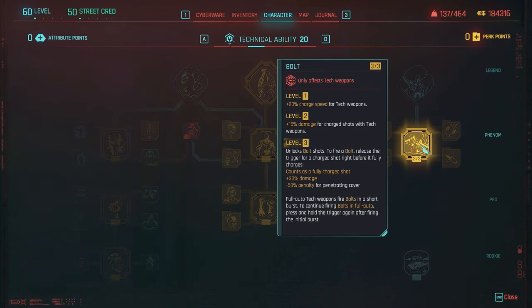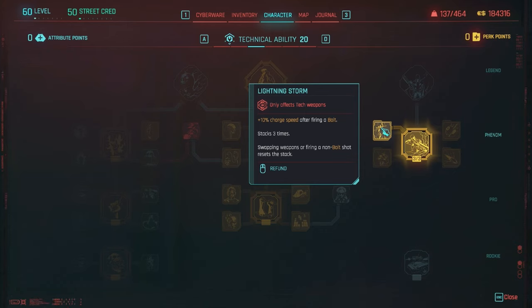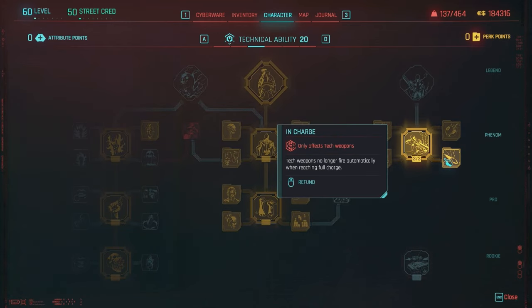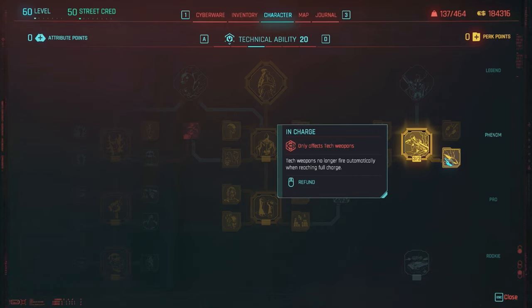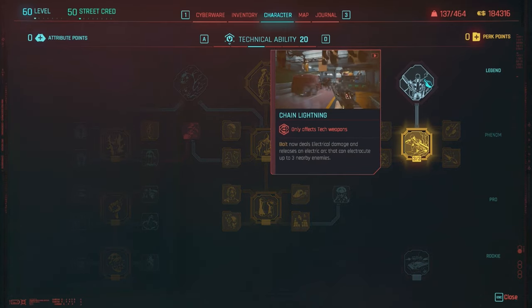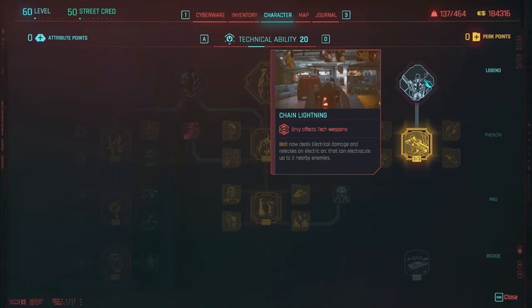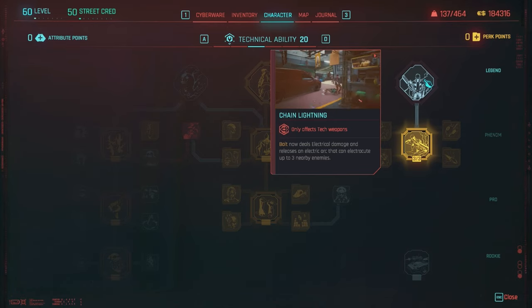The right skill tree under Technical Ability focuses on tech weapons. With Bolt, you get increased charge speed and more damage. To fire a Bolt, release the trigger just before the weapon is fully charged — it counts as a fully charged shot and gives plus 30% damage, but you lose the ability to penetrate cover. Tech weapons can shoot through three feet of concrete normally, so there is a trade-off. You also want Lightning and A Storm for stackable charge speed increases, Internal Clock to extend the Bolt firing window, Shock Value so Bolt shots ignore enemy armor, and In Charge so tech weapons no longer auto-fire at full charge. The Legend perk lets Bolt deal electrical damage and release an electric arc that can electrocute up to three nearby enemies — great for crowd control.